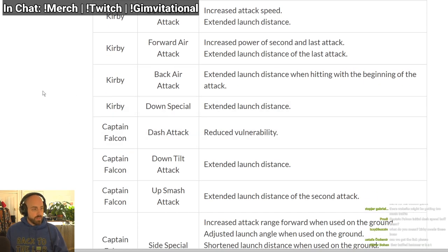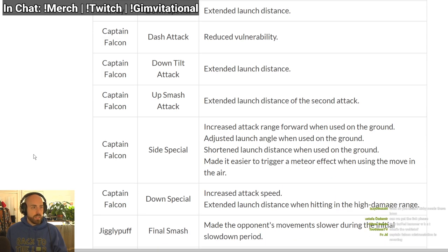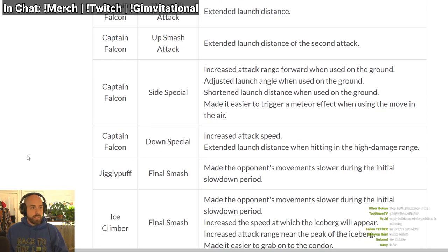Kirby's down special is stronger too — kills earlier. Interesting. Now Captain Falcon: his dash attack has faster cooldown which means it's safer on shield. Up smash does more knockback so it kills earlier. Side B has increased attack range when used on the ground — my guess is they fixed the glitch where it doesn't have the right hit detection.